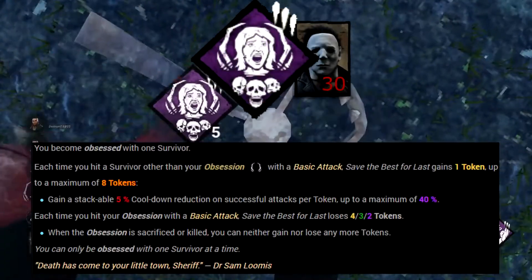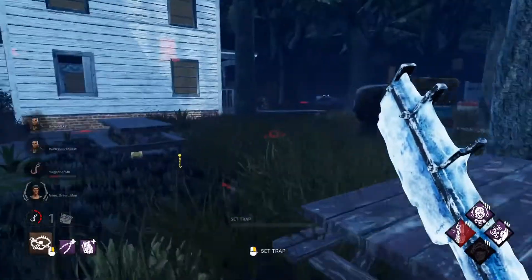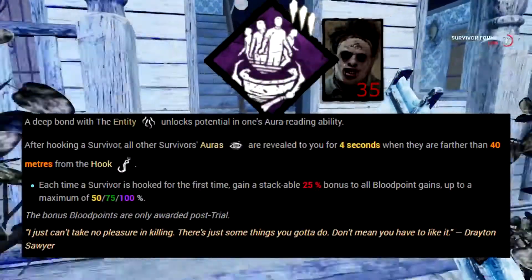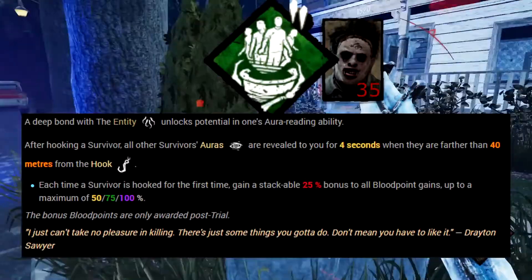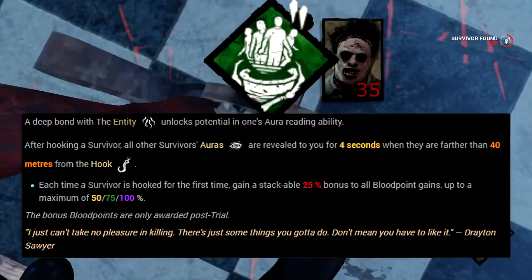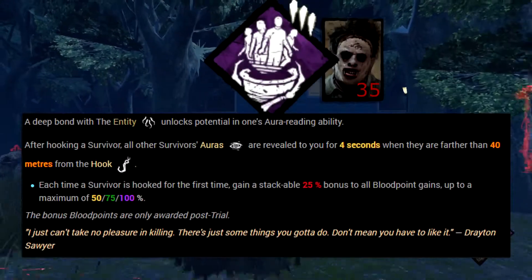If trapping the obsession isn't possible, don't let them play for free — apply as much pressure as possible. The last perk can be your own choice, but I recommend Barbecue and Chili. It gives bonus blood points for every unique survivor you hook up to 100% extra. But the real benefit is that after hooking a survivor, every survivor outside 40 meters is revealed to you briefly. You can use this to find where to keep pressure and sneak traps in high-traffic areas.